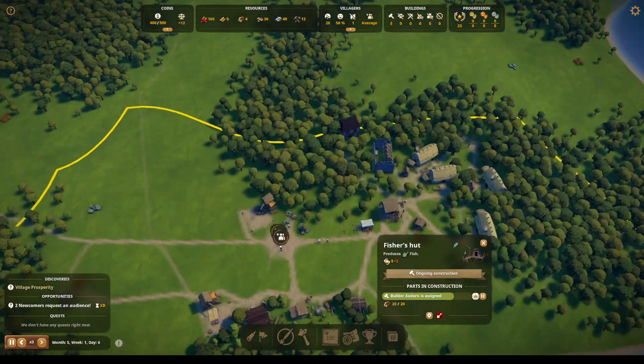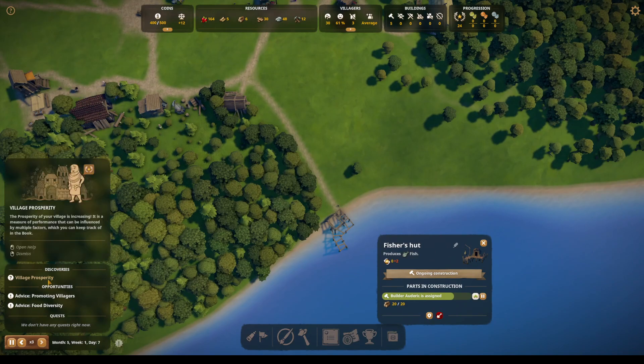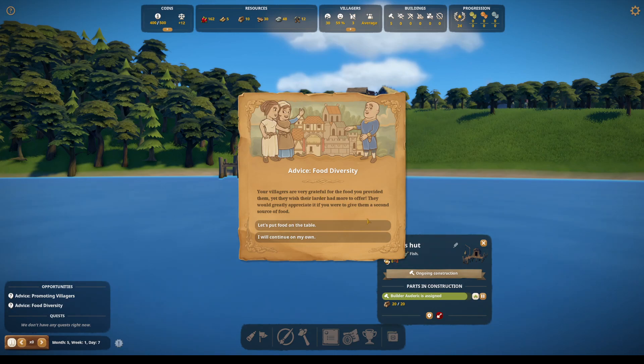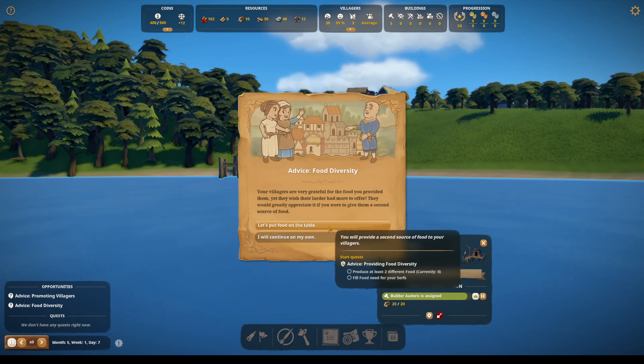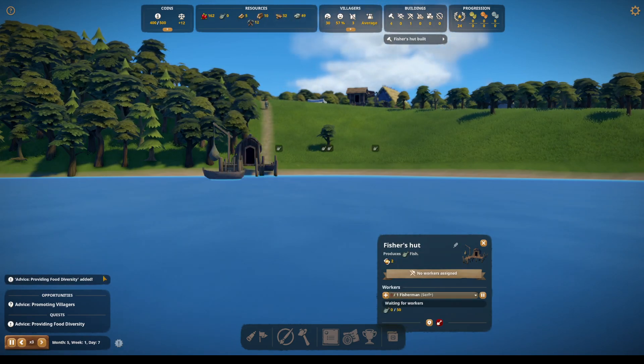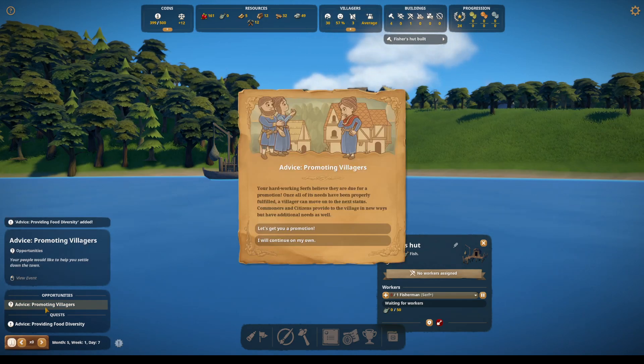We'll go and collect these new people. We're not going to worry about prosperity. Advice: food diversity. Your villagers are very grateful for the food you provided them, yet they wish their larder had more to offer — they would greatly appreciate a second source of food. Let's put food on their table. The fisher's hut is now built.